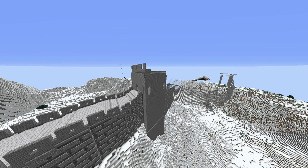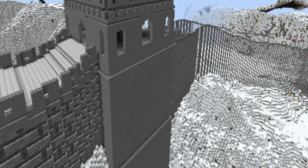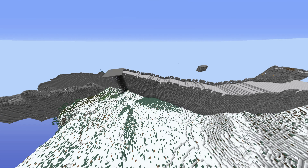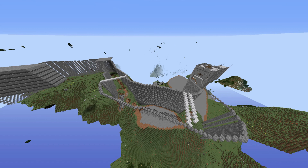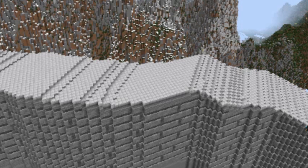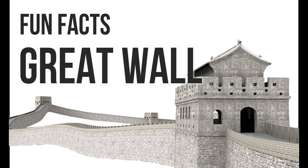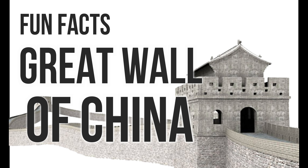The tower took some time to design, but once I finished designing it, all I had to do was copy and paste it for the other towers. The rest of the building process was to simply repeat this procedure over and over again until I finally got to the other side of the map. There's nothing more to the wall building process than that, so how about we jump into some fun facts about the Great Wall of China while you watch me endlessly build walls.